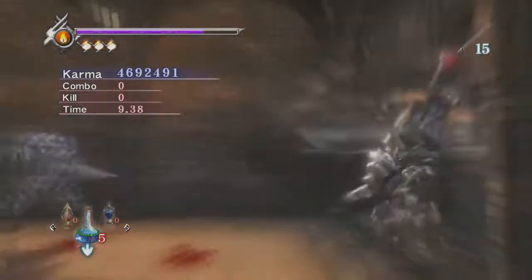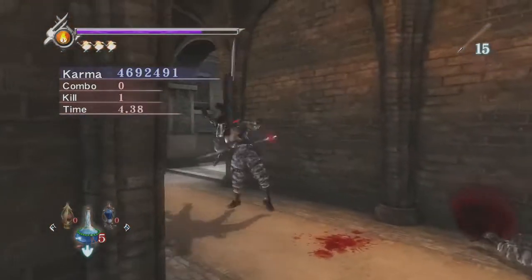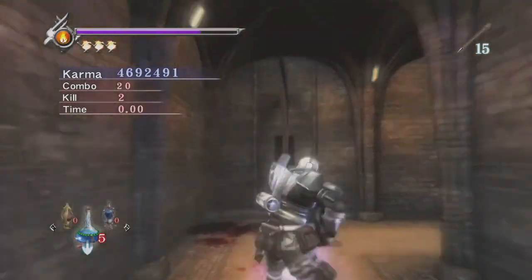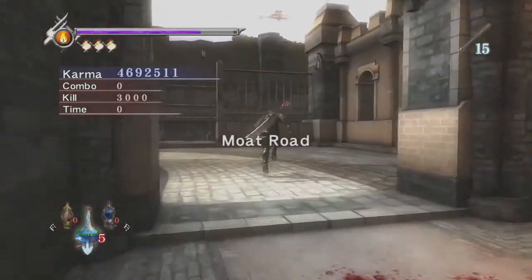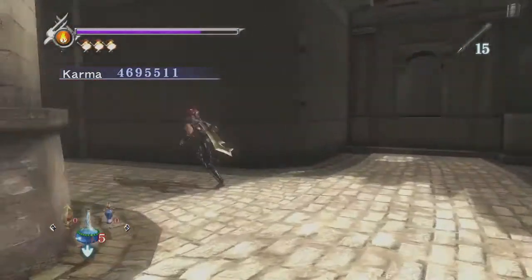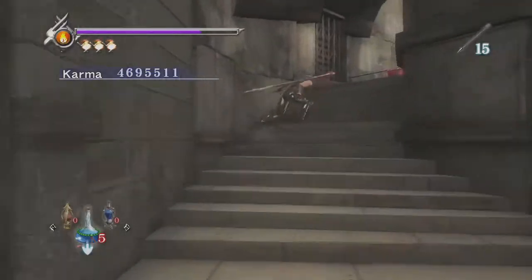These guys are still pretty nasty to take out. Their shooting seems to be ever so slightly faster than it is in Ninja Gaiden Black, making it pretty annoying to get your attacks in as you're constantly in guard stun status. Coming through the moat road here, got another bombing run — as before, it is not threatening at all. That's all there really is to say here.